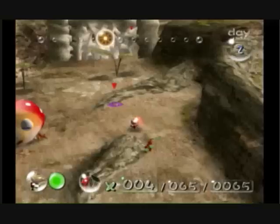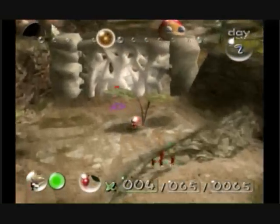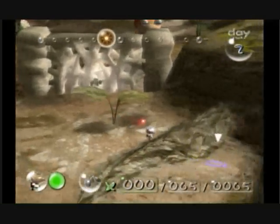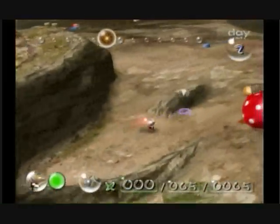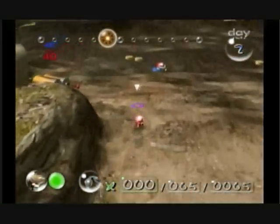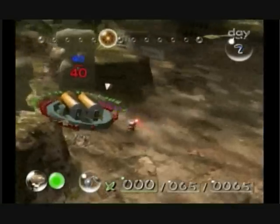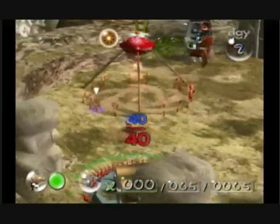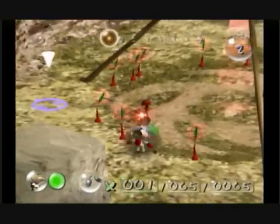Big guy — let's avoid him for the moment. He's actually pretty sleepy; as long as we avoid him, we'll be okay. Let's throw four on this wall to begin knocking it down. Not much, but they can accomplish a lot in time. Oh, by the way — the time! As you noticed, we have a sundial on the very top of the screen. We're just about at midday. Once time goes out, we have to make sure we have all the Pikmin rounded up, otherwise bad things will happen.